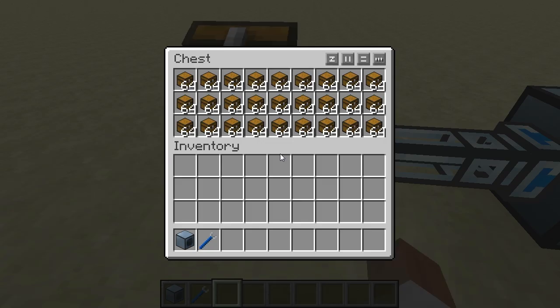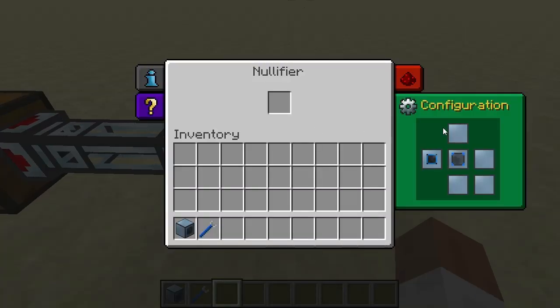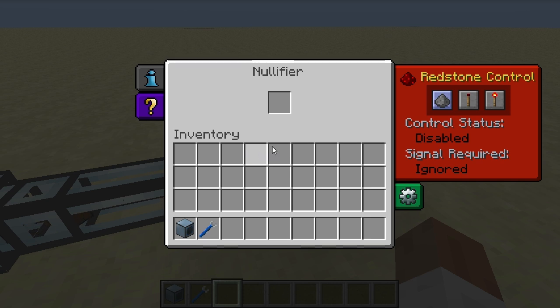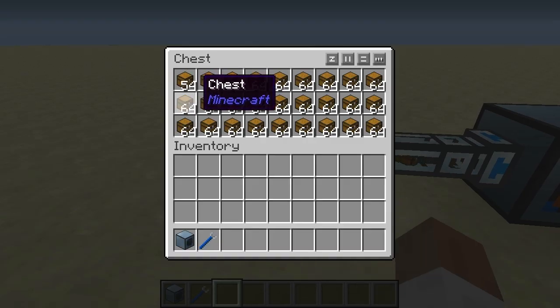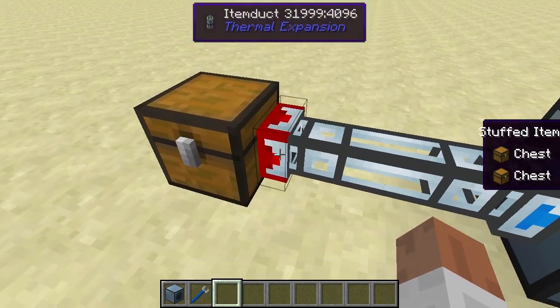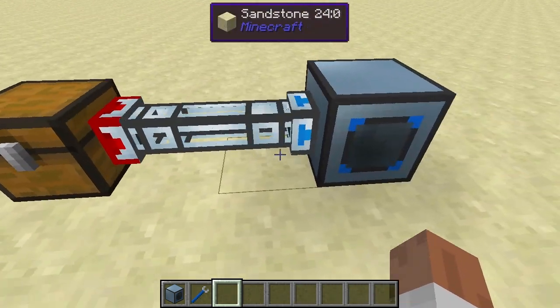To demonstrate the actual removal: as soon as the item duct has somewhere to put the items it will start pulling them out of the chest and inputting them into the nullifier. Switching the redstone control back to 'ignored' you can see chests flowing through the item duct and being destroyed by the nullifier. When disabled again, the nullifier no longer accepts items and the chests bounce back into the pipe.